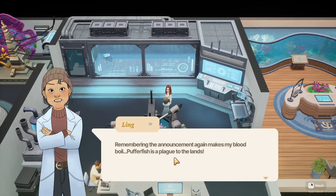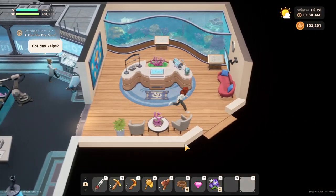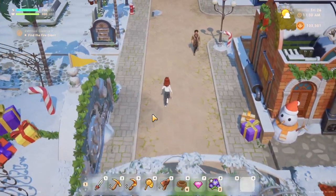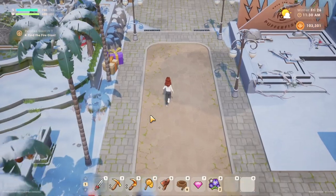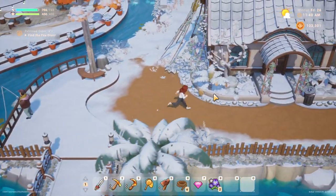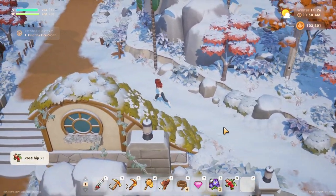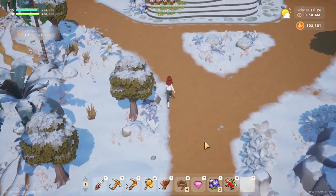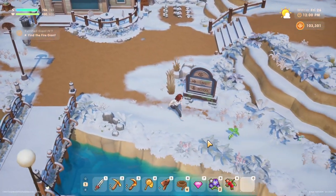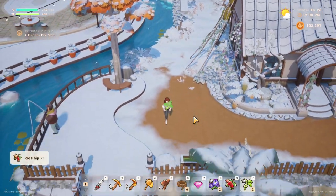Pufferfish is a plague to the lands. We're going to go this way really quick — I do want to do the greenhouse today. So we're just going to quickly get stuff over here, check our tracks, and then go to the greenhouse and then probably start our diving in a different section. I also need to get my trap — that was on my notes to do and I meant to watch what I did last episode to see if I actually did it or not.